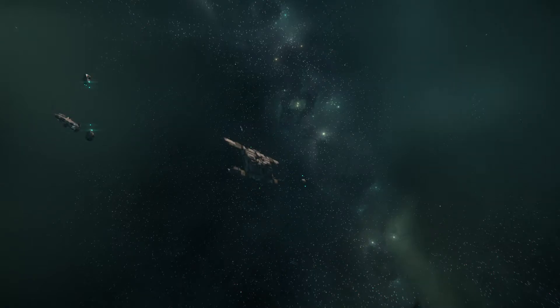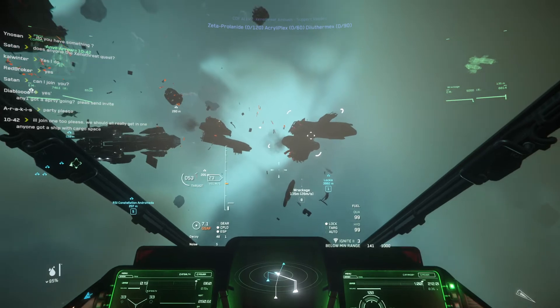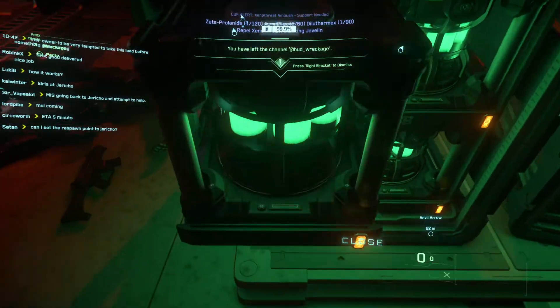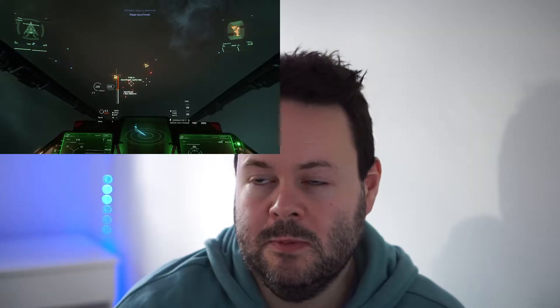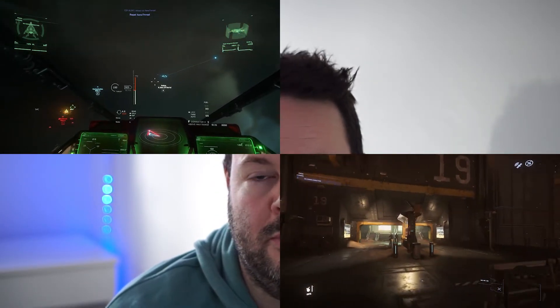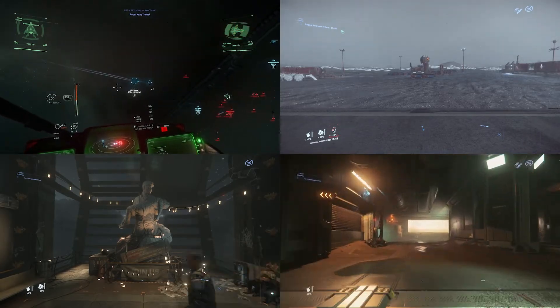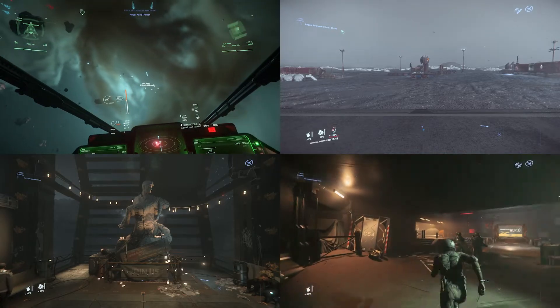Now I'm going to attempt at explaining server meshing. At the moment, let's imagine you're playing the Xenathreat event. There are two sections really: you've got the Jericho area where the station and the Javelin are, and then you can fly across — either through quantum or through slow travel — to the rec site where there's cargo you have to fetch and bring back. At the moment, there are people all over the Stanton system doing all sorts of different things: somebody on Lorville, somebody on one of the moons doing mining. They're all on the same server, and the server is tracking everything going on — basically running the whole shebang.